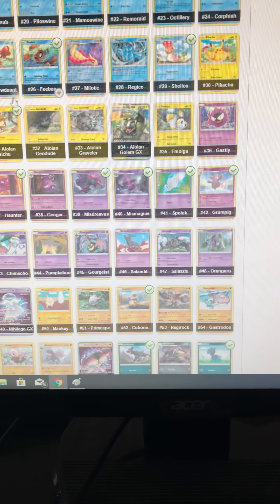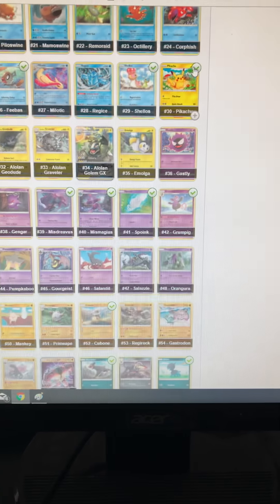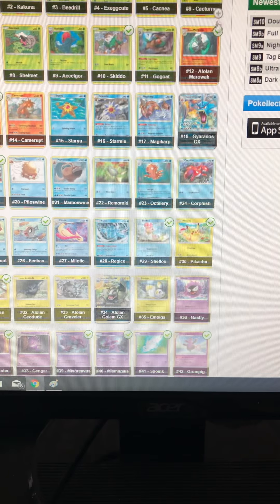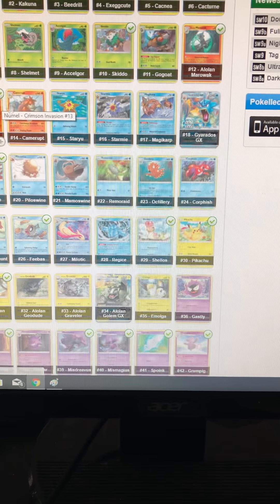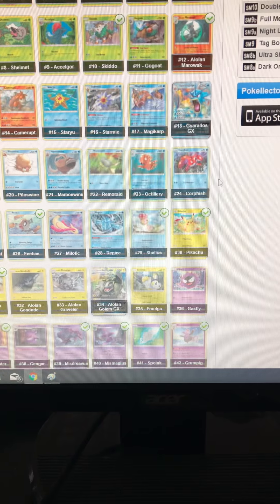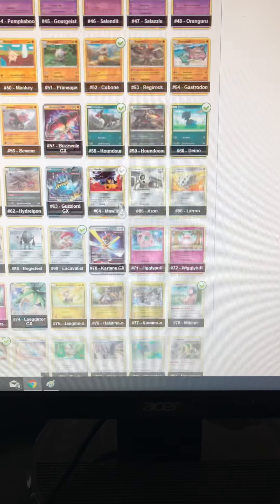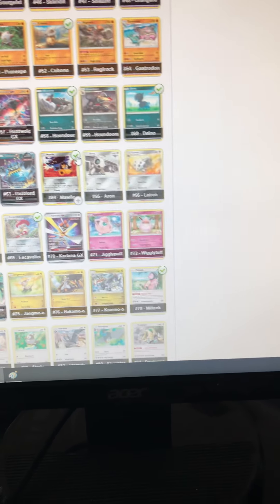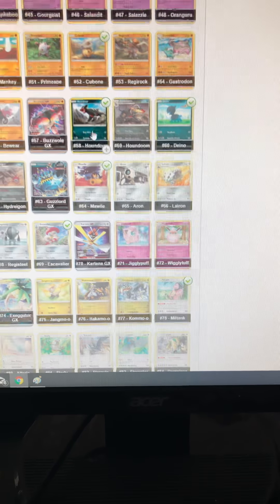We have Pikachu who is number 30. 50. We have Numel who is 13. We've already got him so he goes into the swap pile. 64. 55. 55.